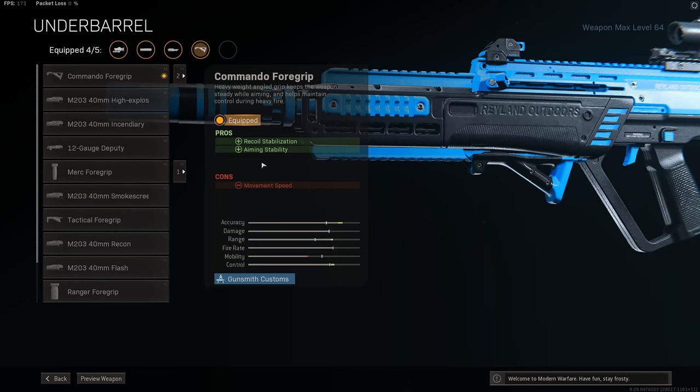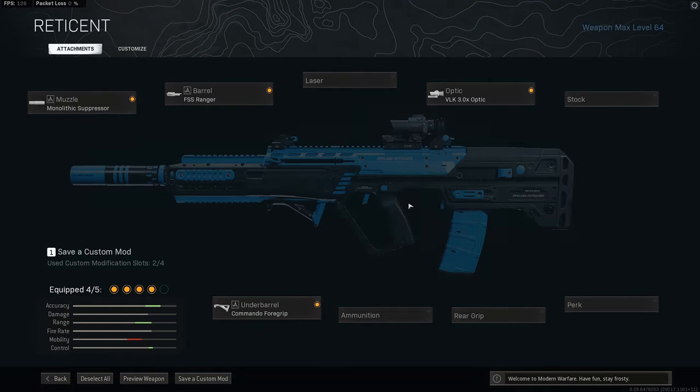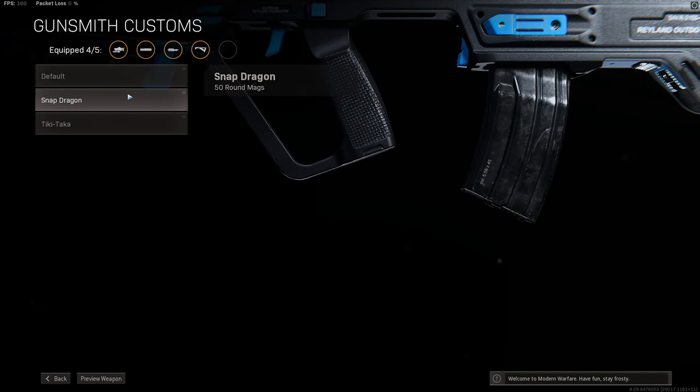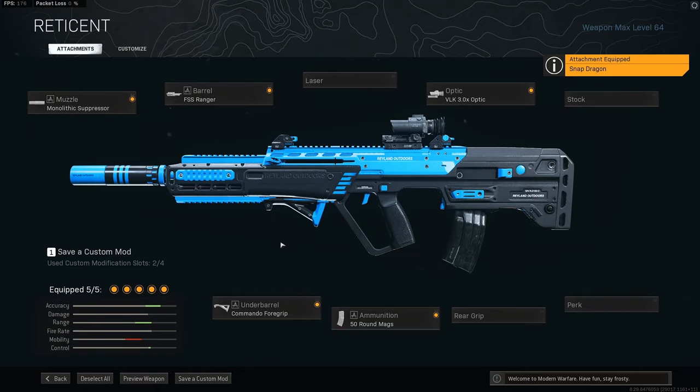This build for the Ram 7 does add a fair bit of weight to the gun, which affects your movement speed and ADS time. The Commando foregrip doesn't hurt you even more, which is a nice benefit. And then finally, 50 round mags for helping take down multiple enemies per reload, or finishing off a downed player before having to reload. This is a loadout that I really like and have liked for some time.